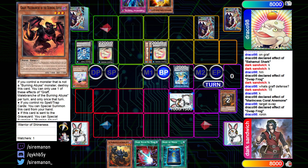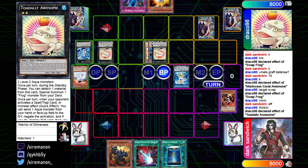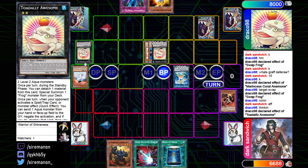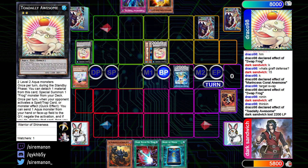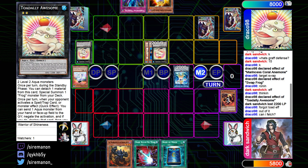They attack with Coral Anemone into Graff, and then Graff activates its effect, but they use Toad to negate it. I think if you're going to do that, it's probably worth attacking with Toad first to get a bit more damage in. Also, I think they just forgot to add back off the Toad here, which is unfortunate — I would have liked to see the recycle of the Double Fin Shark.